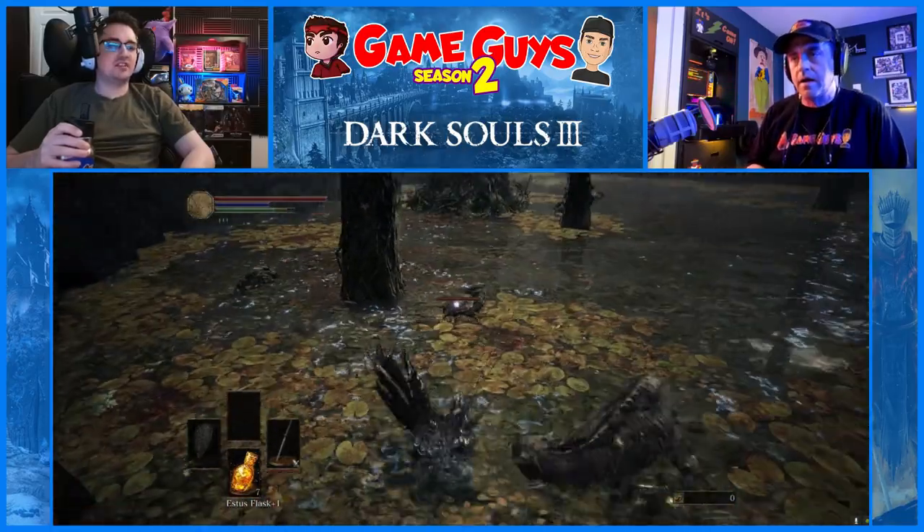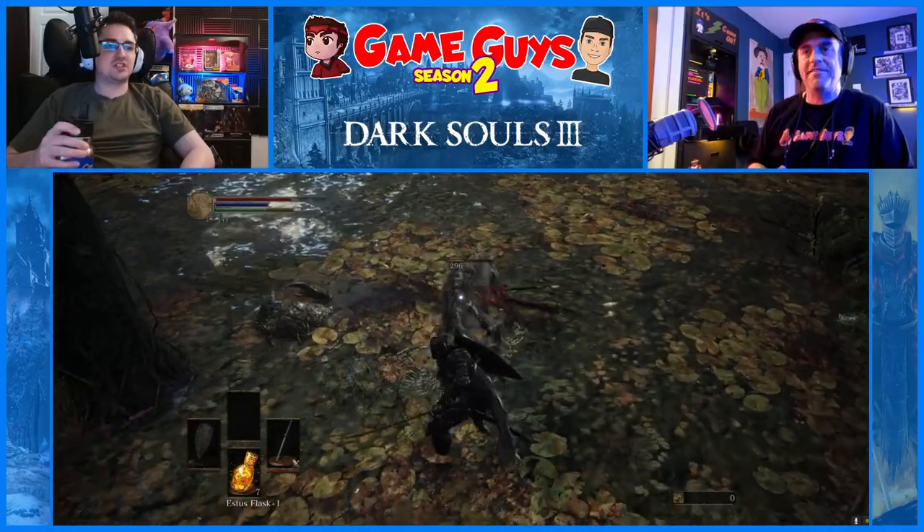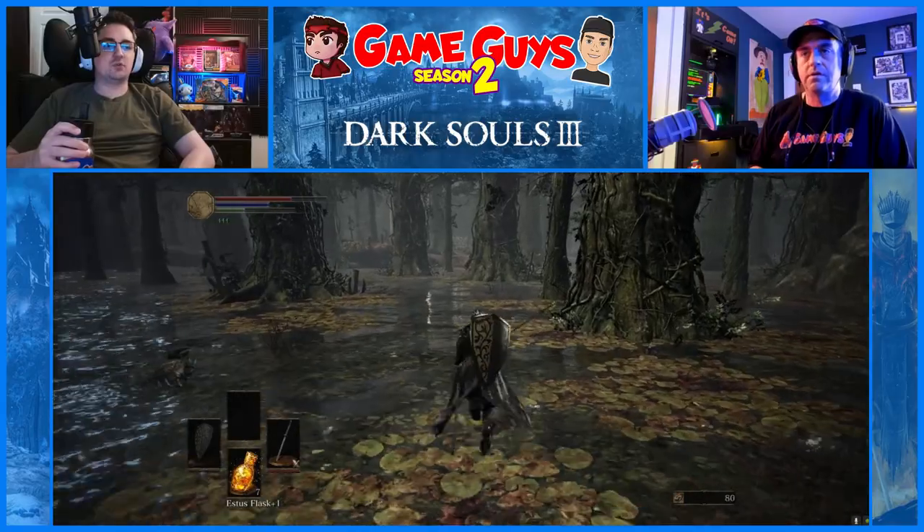As you can tell, it doesn't take too many hits to take out the Crystal Sage. The key is just getting to the correct one.